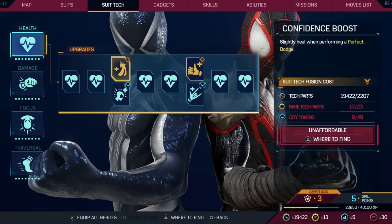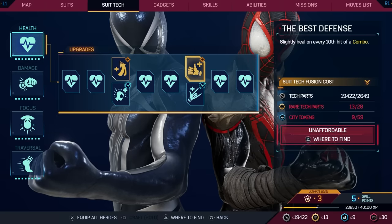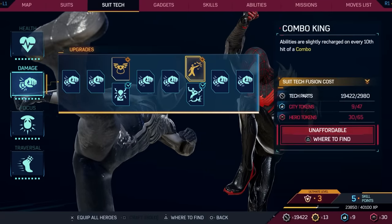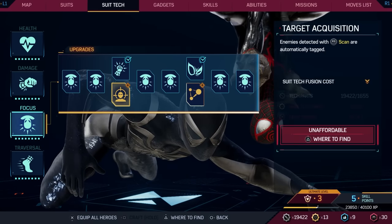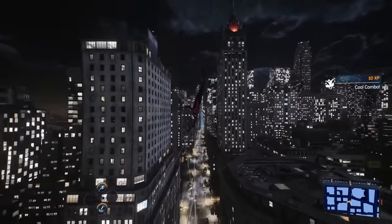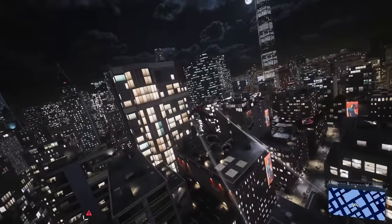Another hidden feature is Suit Tech Fusion in New Game Plus. You might remember that in the suit tech skill trees, sometimes you could only choose one upgrade or the other. With Suit Tech Fusion, once you have enough tokens, you can now have both upgrades simultaneously. This adds even more to the gameplay and what you're capable of doing, so you no longer have to worry about choosing between the two options.